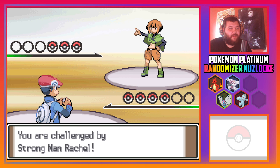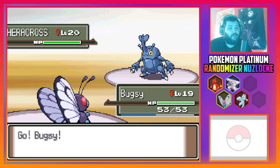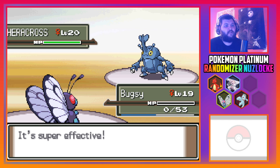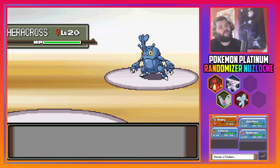Strongman Rachel — okay. Good job I'm starting with Bugsy; this should be a clean one-shot. Oh no — there goes Bugsy. That's not good. I really don't want to risk Inferno — well, Inferno is the only one I've got left that's super effective against this thing. I didn't think that would one-shot — I didn't even know Heracross would have Aerial Ace this early.